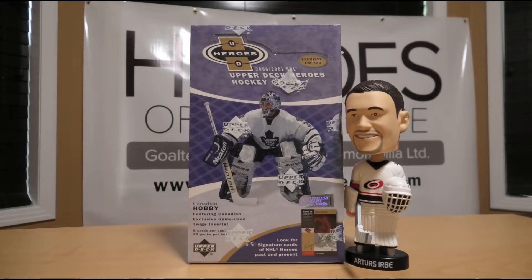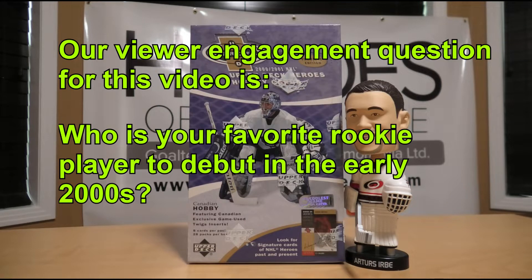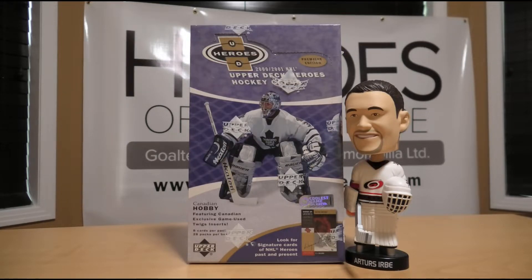Before we begin our box break, if you like the content that we're producing, at the end of the video if you enjoyed yourself, give our channel a subscribe — we know you'll love it here. Give the video a like, share it if you feel like it. And don't forget to answer our viewer engagement question, because our viewer engagement questions turn into comment shoutout portions at the end of each of our videos. Our viewer engagement question for today is: Who was your favorite rookie player to debut in the early 2000s? This can be any player who made their NHL debut from the year 2000 up until 2005. Share it with us and you might just get featured on the comment shoutout portion on our next edition of Box Breaks with Bruce.